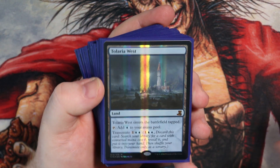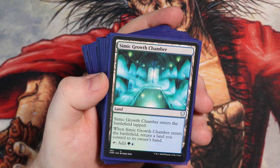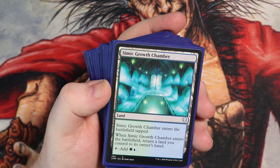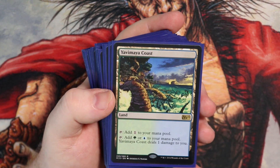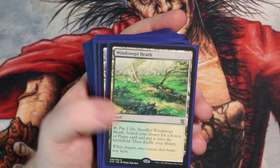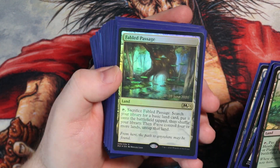The Foil Taiga and then Simic Growth Chamber — one of the most important lands in the deck because it's part of many, many combos that you can get with Llanowar Scout, Retreat to Coralhelm, Zendikar's Roil — you can keep bouncing lands and everything like that. Simic Growth Chamber works very well with that, and when you've got Tachiova on the field as well. Then we've got some lands that tap for both colours. And I've talked about the Fetchlands — I've got Windswept Heath, Flooded Strand, Misty Rainforest, Scalding Tarn, and a Foil Fable Passage.